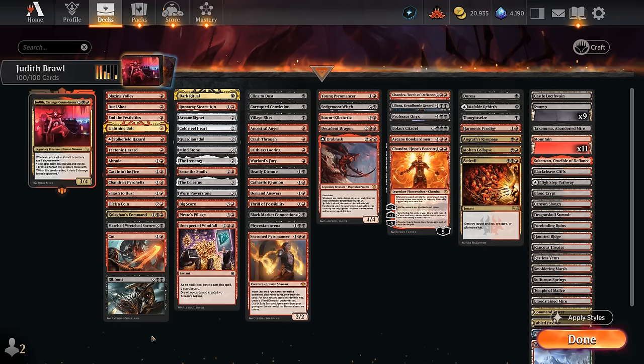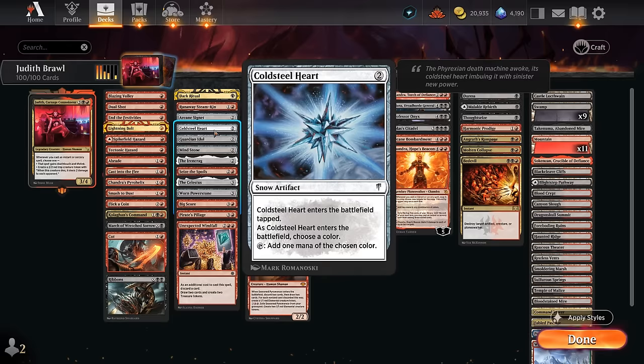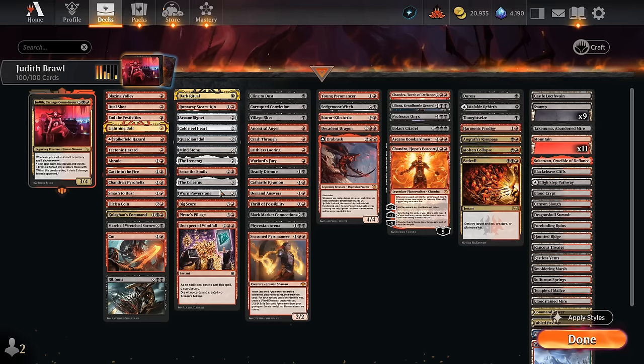For mana acceleration we have Dark Ritual, Runaway Steamkin — since lots of our spells are red, this gives a nice mana boost — then 2-mana artifacts: Signet, Coldsteel Heart, Guardian Idol, Mind Stone, and the new Iron Crag. At 3 mana there's Celestus and Worn Powerstone as favorites, plus Seize the Spoils making a treasure and drawing two.